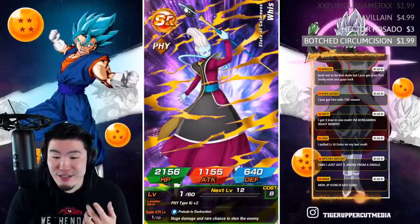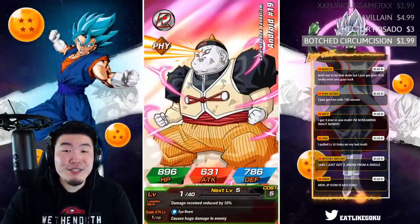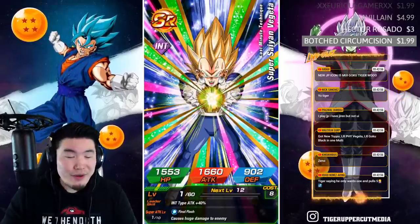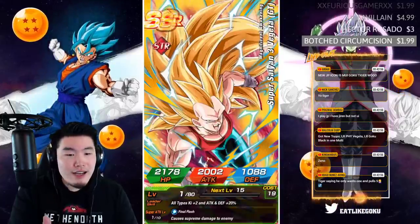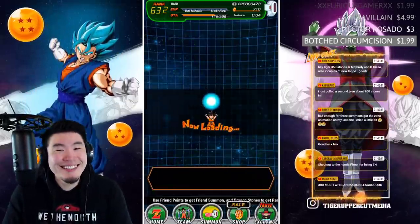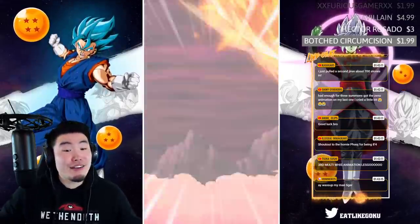Just pulled Jiren on a single — had a Goku Black rift, nice! I've pulled new units on singles before but I've never seen a Weiss animation or a Goku Black rift on a single. I can't imagine how crazy hype that would be. Let's try it — screw imagining, let's do it! We're gonna do a single right now.